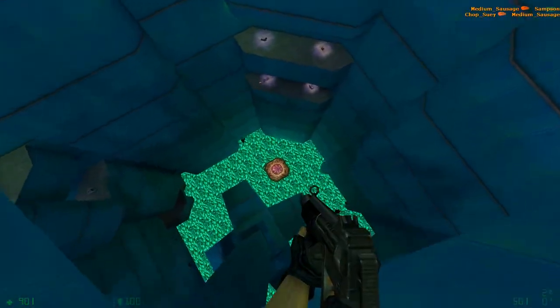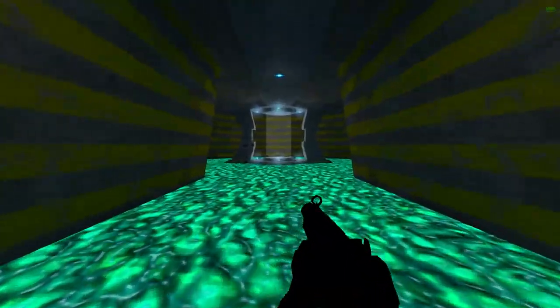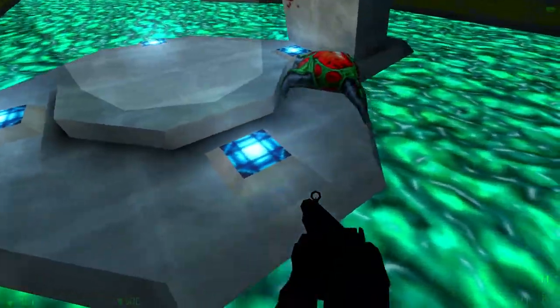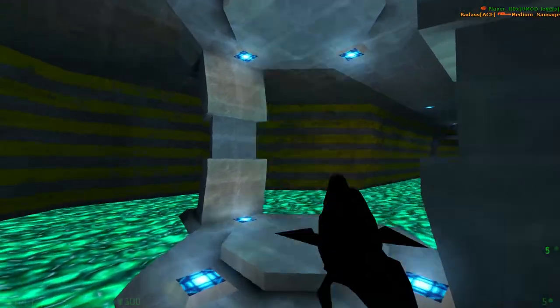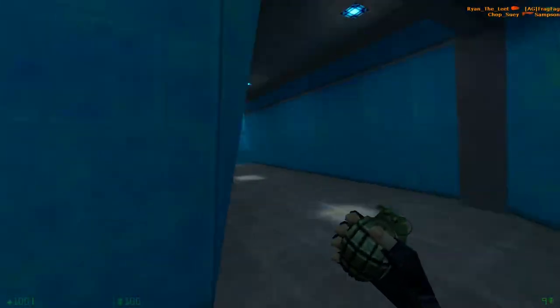The final area down here is this little water area, which if you go all the way down leads to a teleporter. Alongside that, you've got a health kit, some radiation ammo, and good old snarks. This area leads you somewhere where you can be a dick and spam those, then run away for great justice.